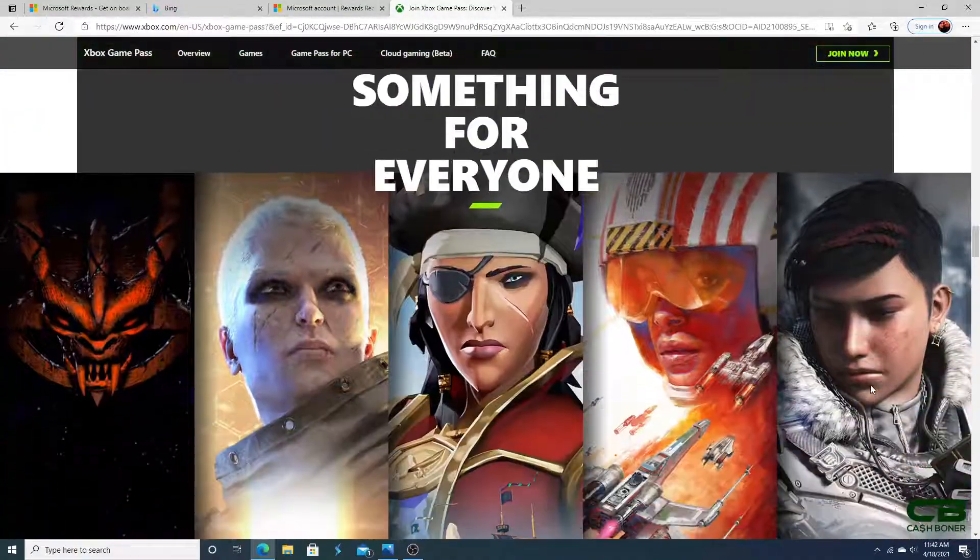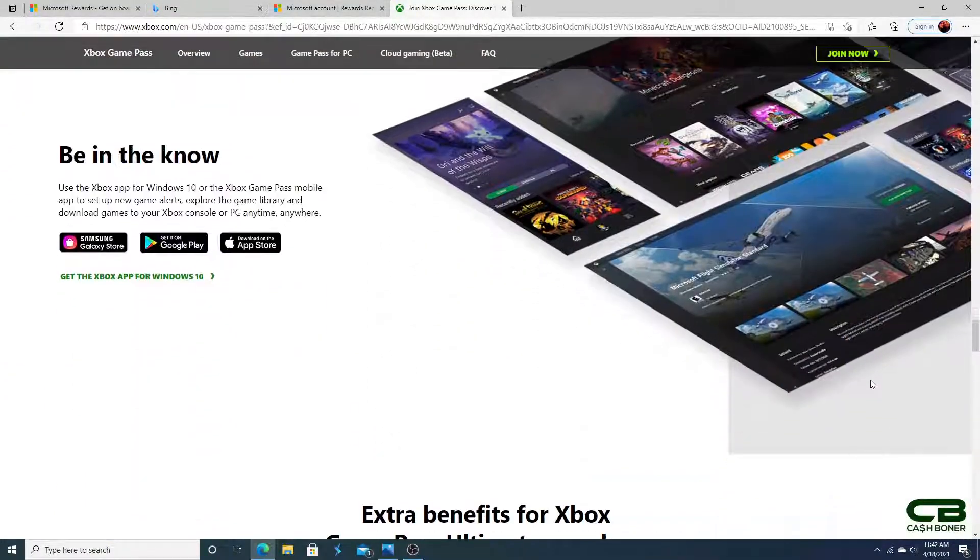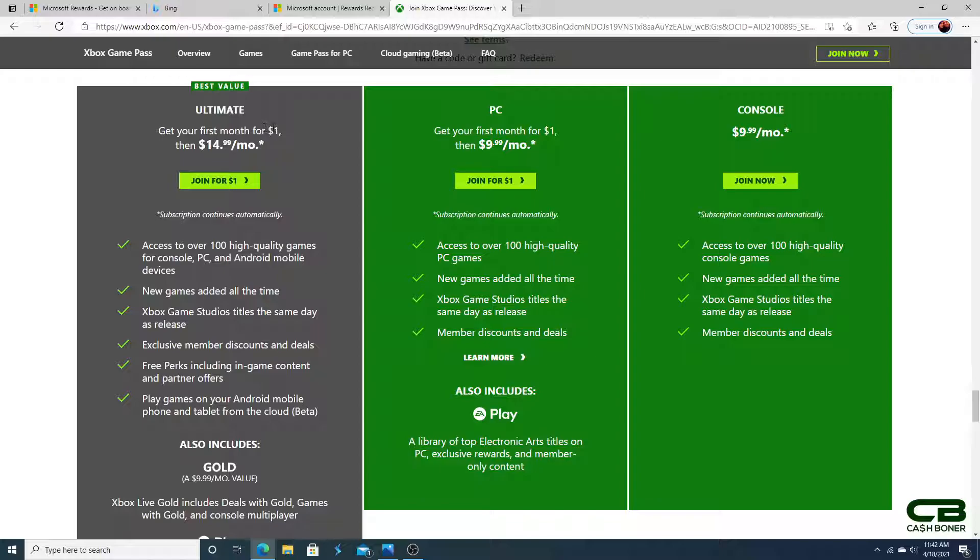The one-dollar first month deal has been around for a very long time. Once you convert to Ultimate — meaning you go from just having Xbox Live Gold to Xbox Game Pass Ultimate, which includes Xbox Live Gold — it converts all your remaining Xbox Live Gold time to Xbox Game Pass Ultimate time plus one month. So if you have three months left on Xbox Live Gold and convert for one dollar, you'll have four months of Xbox Game Pass Ultimate, giving you four months to earn your 35,500 Microsoft Rewards points.